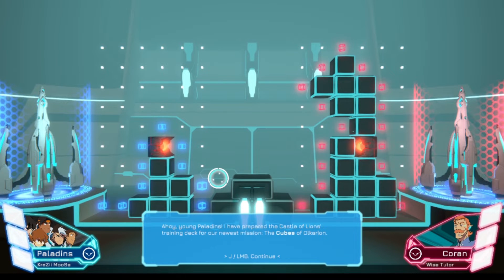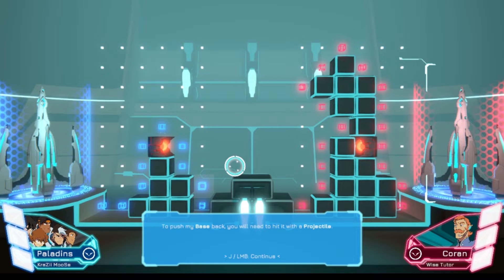Alright, I prepared the Castle of Lions training deck for our newest mission: the Cube of Aquarian. Let's get right to it. Back into the wormhole before they do. For training purposes I'll act as your opponent. Okay, so these are our ships and I guess these are our wormholes, and what we're trying to do is keep hitting to push them back down to the wormhole.